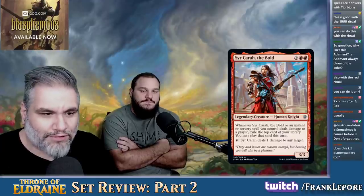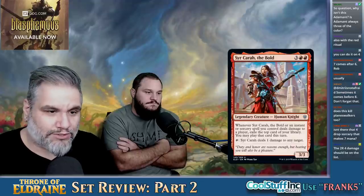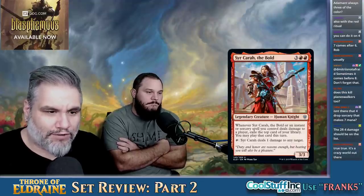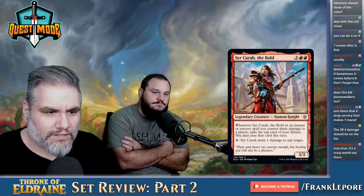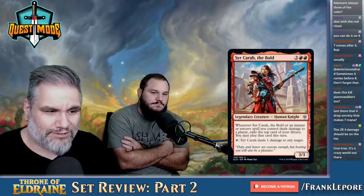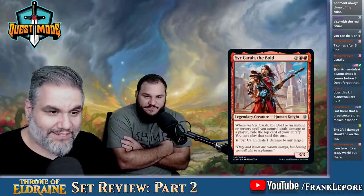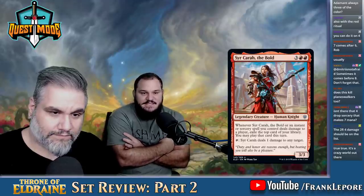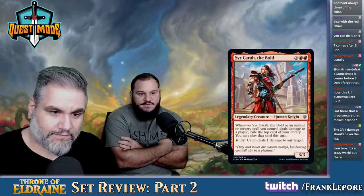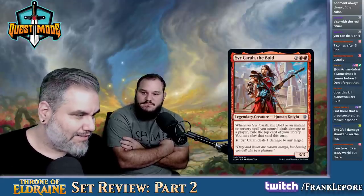Sarkhan the Masterless — five mana for a 3-3. Whenever Sarkhan or an instant or sorcery spell you control deals damage to a player, exile the top card of your library — you may play that card this turn, including lands. You can shoot somebody and see the top card — this card seems interesting. Five mana's a lot though, it should have haste. It's a 3-3 for five — you should be able to cast this, ping, and maybe play a land.